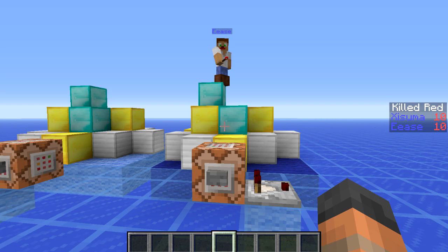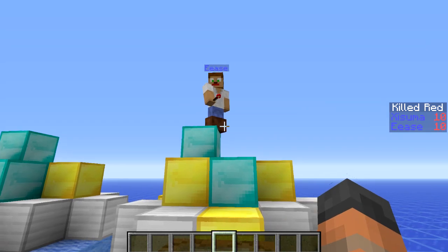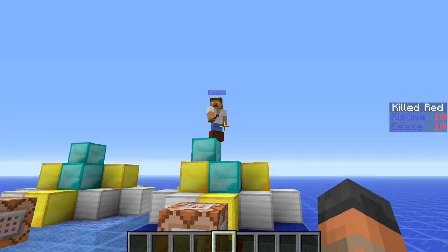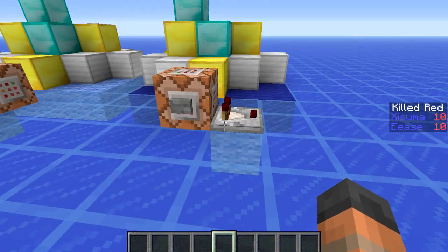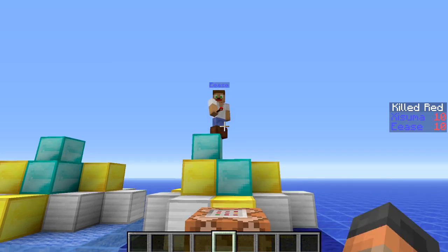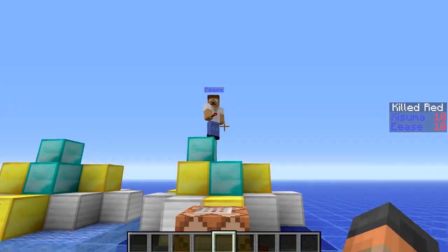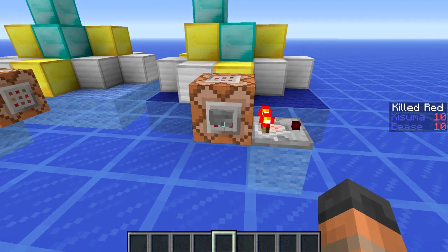This second feature is a change to the testfor command — you can now target a player's inventory and a specific slot. We're targeting slot 100, and the 'b' right there is important — you should always put that after specifying a slot number. Slot 100 is the boots, and we're targeting Ease for his leather boots. You can also add NBT data here to specify whether the boots have an enchantment. So you can detect a specific item in the inventory if it has enchantments or the right NBT data, whereas previously you could only detect an item if it was the only one that player had in their inventory. We'll give him the signal — he takes off his boots and there's no output, and then when he puts them back on and we press it, we get the output.